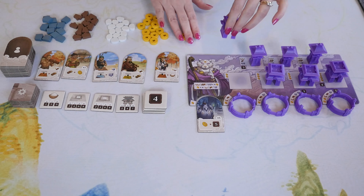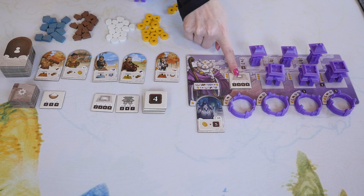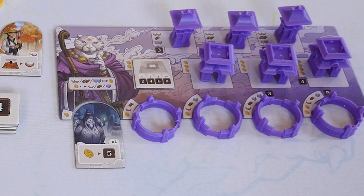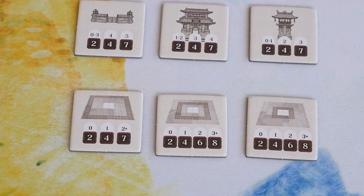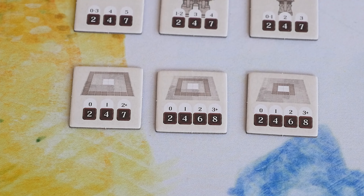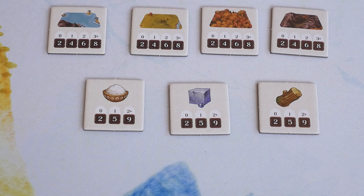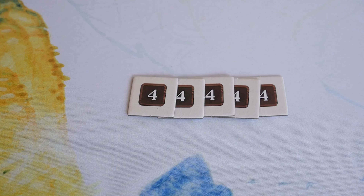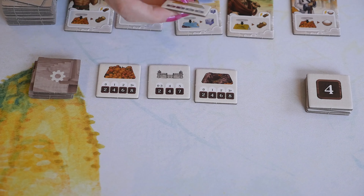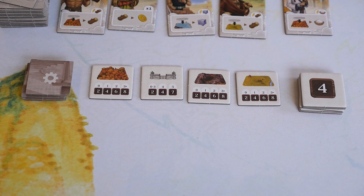The disciple tiles have three main types of benefits: some give you an immediate resource when you gain them and then a resource when you place a village token on a specific type of terrain; some let you exchange a resource for points; and others let you exchange a resource for a coin. After taking a disciple tile, draw the next tile to refill the display. When you build a temple, you immediately gain a development tile from the display. These tiles will hopefully give you endgame points. There are five main kinds: points based on buildings built, points based on spaces you control in a highlighted area, points based on kinds of terrain you control, points based on resources you have at end of game, and just four points with no requirement. After taking a development tile, draw the next tile to refill the display, unless you took one of the four-point tiles from the separate stack.